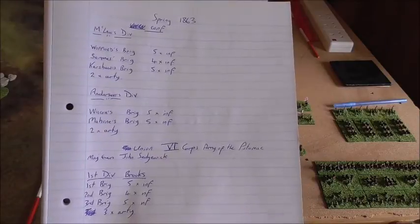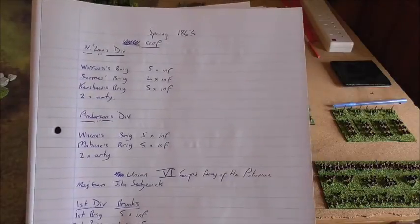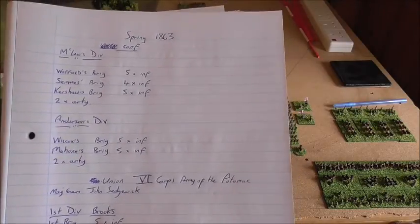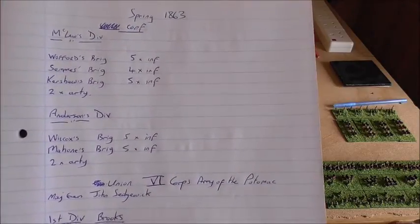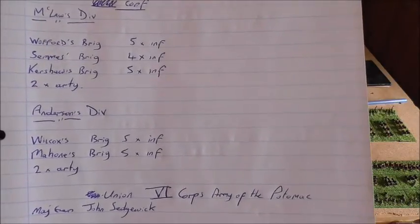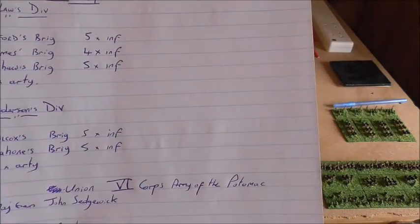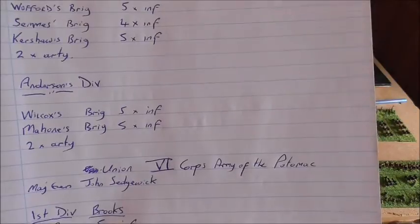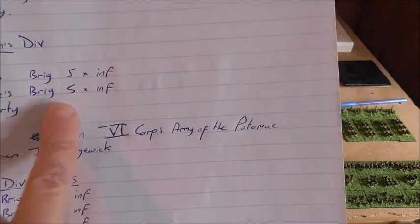These are some notes I made. It's the spring of 1863, we're deep into Confederate lands and the Army of the Potomac is advancing. What we will have are two Confederate divisions: one under McLaws with three brigades, each with a number of infantry regiments — he'll also have two attached artillery pieces. Then there's Anderson's division with just two brigades of five infantry regiments each and two artillery pieces.